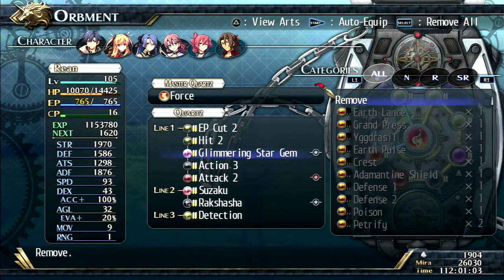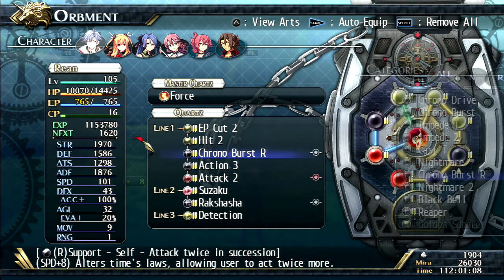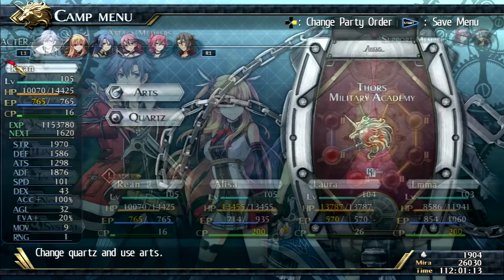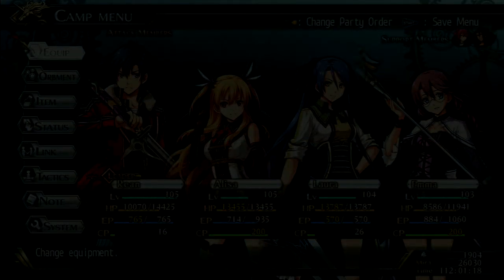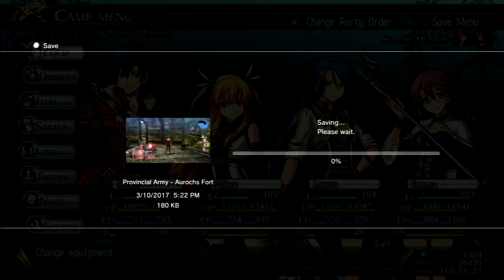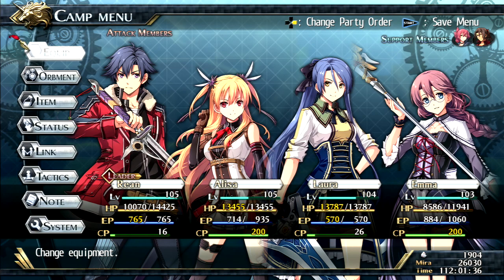Deciding who to give Grail Burst to is tricky since Machias and Claire already have similar skills. That fight was actually easier than the previous two cryptids - we know more about how to handle them now. Fast traveling to the Watchtower to wrap up the session, splitting into a fifth part.